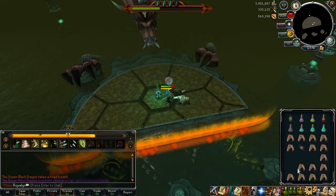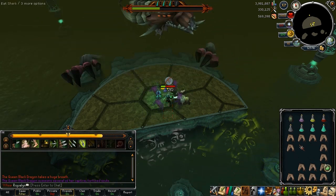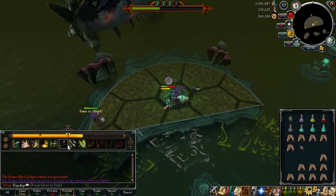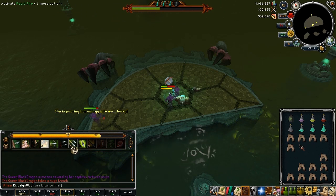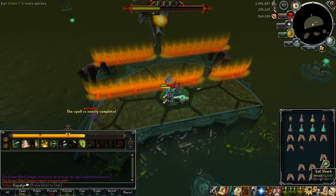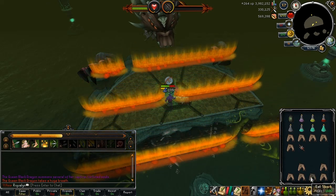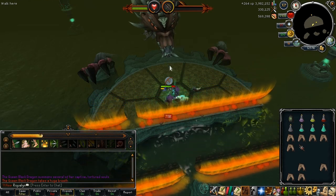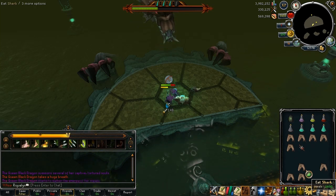It's just a matter of waiting for her to say 'the QBD prepares to breathe extremely hot breath.' This time there will be four souls, and occasionally you get a fifth one. When that fifth one pops up, you want to kill it as quick as possible — just switch to it and hit it with Rapid Fire or Dual Shot. If you don't, you will get time stopped, which is not guaranteed death but it's probably about a 90% chance you'll die. That's really the only thing you have to worry about. Otherwise, just keep eating and keep your health up.